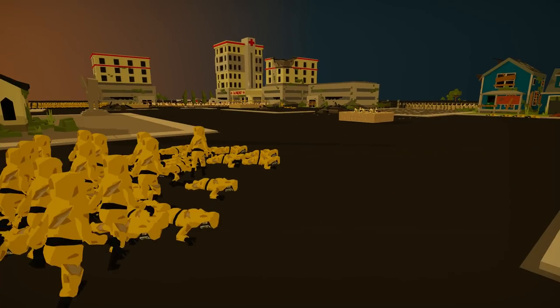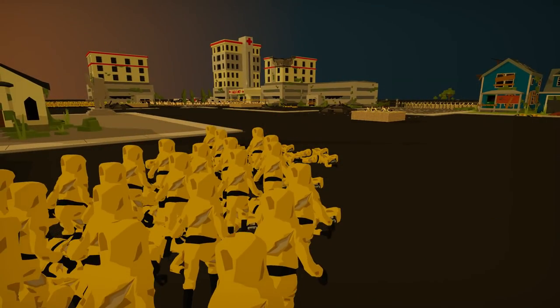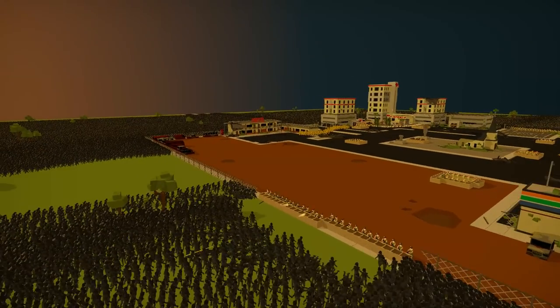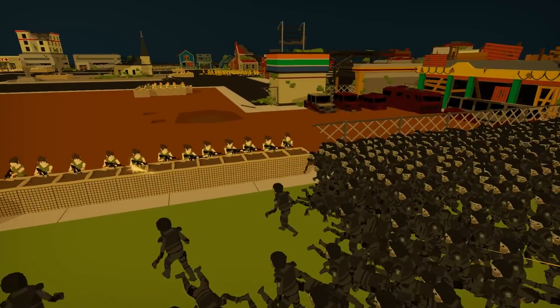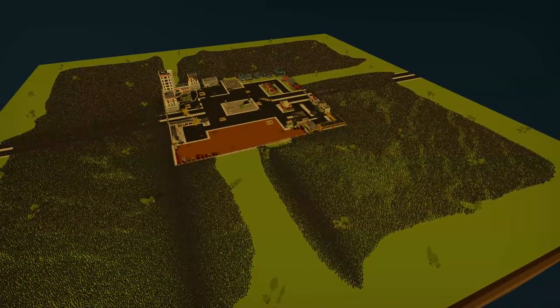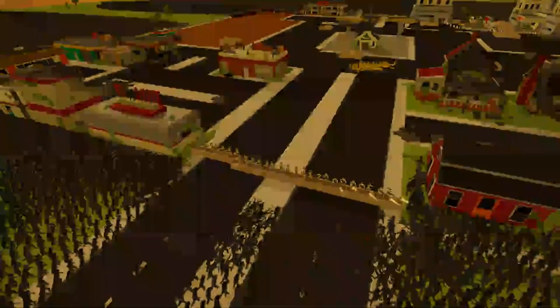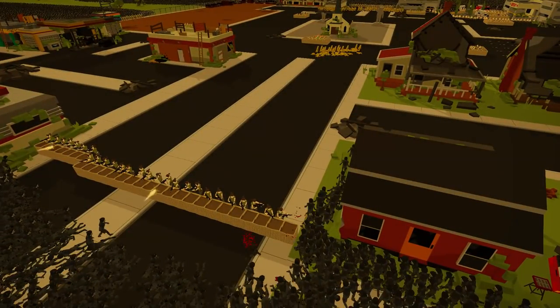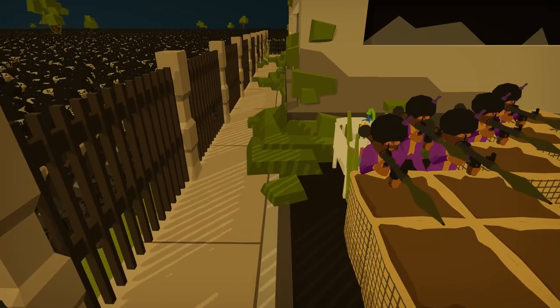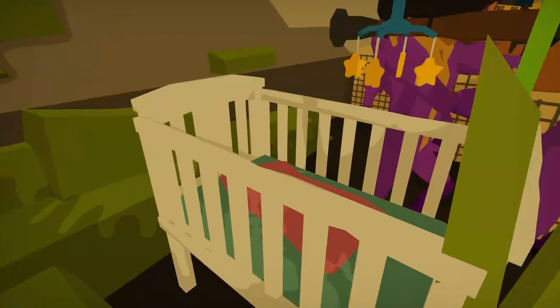Look at these hazmat zombies that were going for the hospital — absolutely terrible. They ended up doing basically nothing this whole time. Absolute garbo. It's basically up to all the zombies on the outside, and yes, there's still a heck of a lot of them coming forward. So the zombies still have a fairly good shot at winning this thing. If only the zombies could actually climb over this fence, then they'd just have a direct pipeline to the baby right here. But instead they just have to glance at it and then move all the way around.